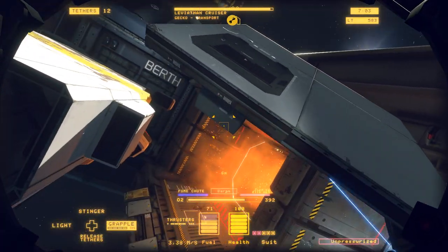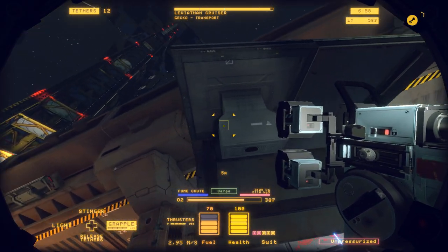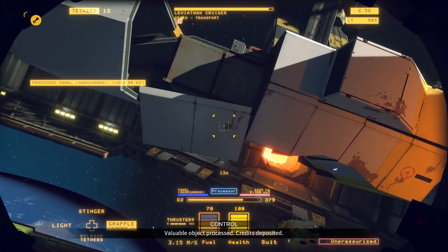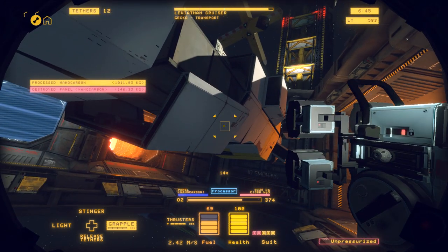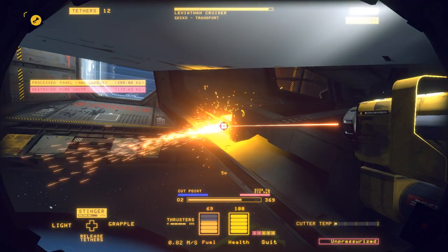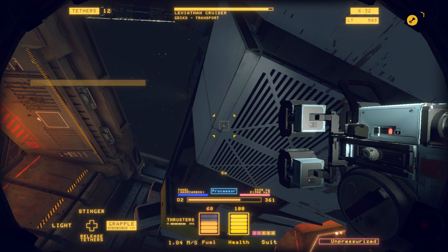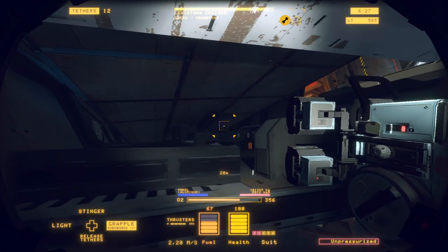That's 1,050 kilograms of nanocarbon. This is one huge panel — I need to break this thing up into smaller chunks, otherwise it's going to be very hard to get that delivered. The keel is loose, so that titanium keel can be dropped off separately. But this seems to be one huge chunk — if I melt down this panel, that's going to help, if I can get it hot enough.